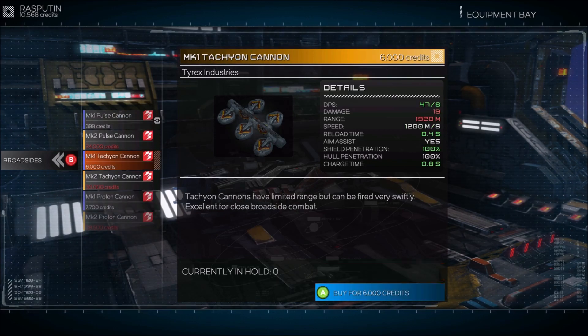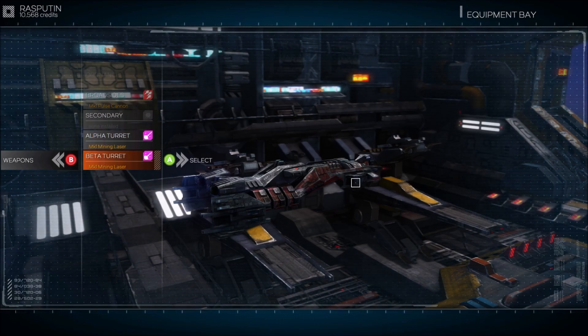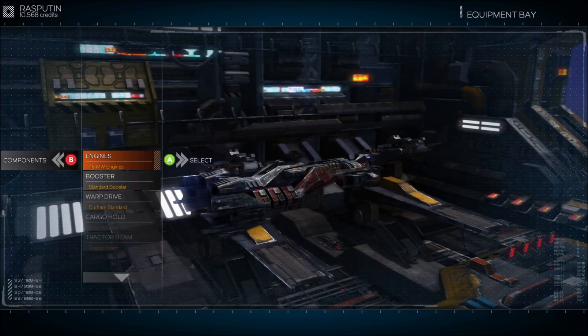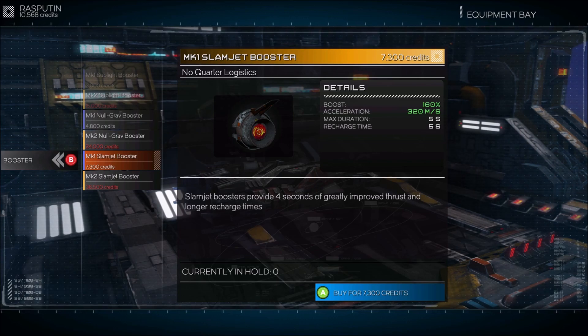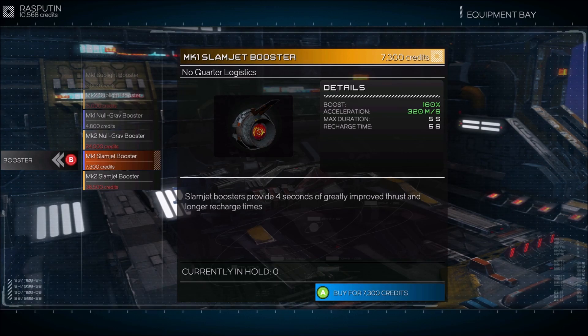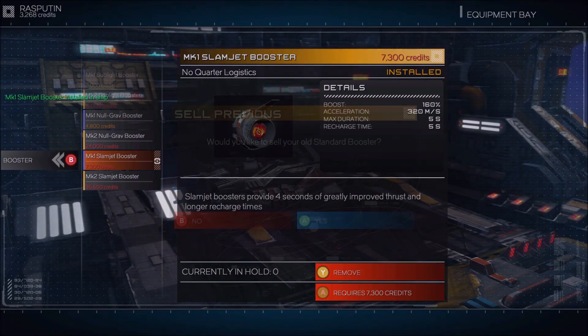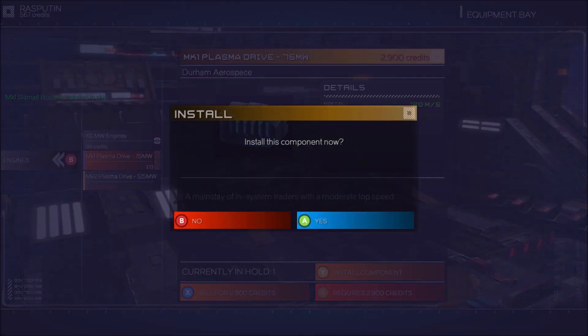We needed to upgrade something. We can bump our cannons but we've got the most basic ones right now, and with limited range they fire quickly — the problem is you need a quick ship for those, which we don't have yet. I put a secondary mine turret in so I can have two lasers mining. We can bump the plasma drive, or the slam jet booster which gives boost 160, getting us up to cruising speed faster. There's also a Mark III available once we get out of system.